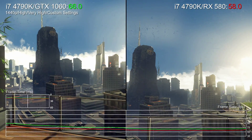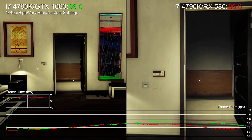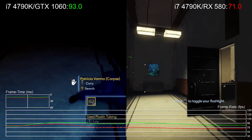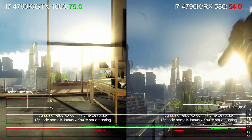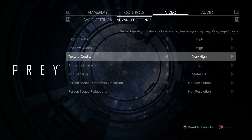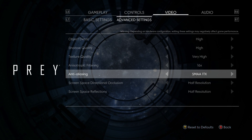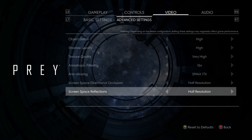The next logical jump is 1440p, and running max settings targeting 60fps just isn't possible here. Both cards regularly drop below that target, resulting in more stutter than we want. Ideally we want a complete lock at 60fps on PC. We lowered graphical quality down to the high preset as a base, kept texture quality at very high since both GPUs have enough VRAM, and left anisotropic filtering at 16x. We did need to lower anti-aliasing down one notch to SMAA 1TX.